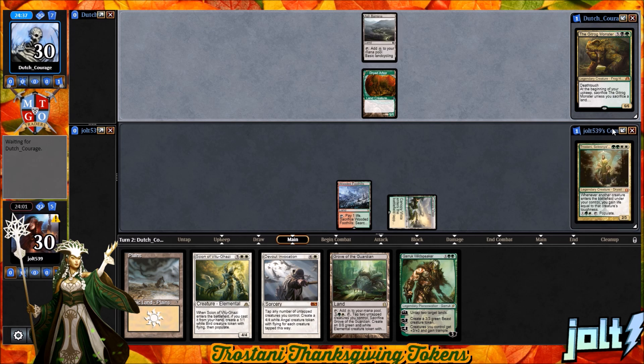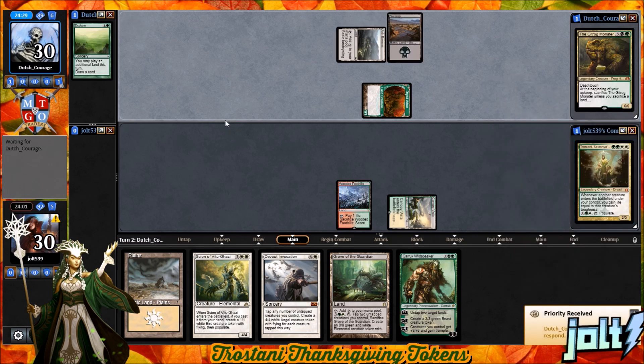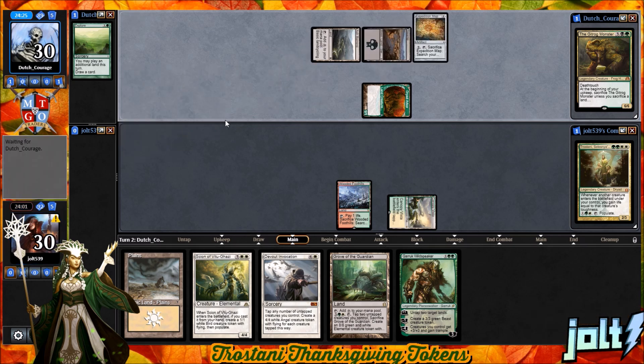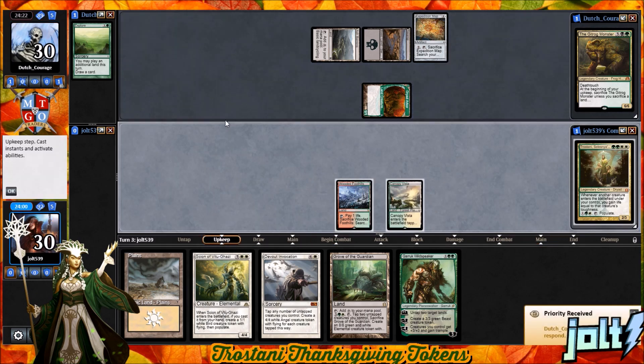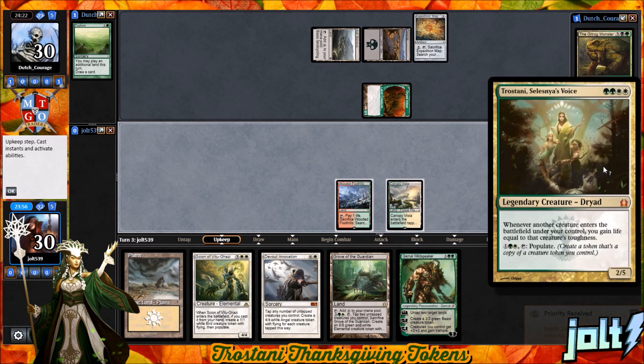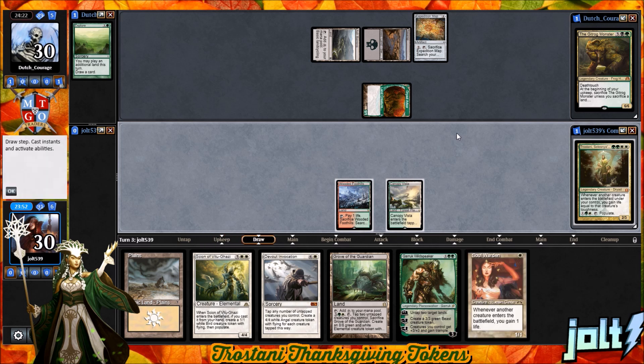If you're new to the channel, I like to bust out holiday decks and have some fun. Trostani is our Thanksgiving token deck — I did one last year. I was trying to think of a good Thanksgiving commander. You could do Zedruu if you wanted to, because he's giving a lot of stuff, but it doesn't really feel Thanksgiving. It doesn't feel that warming. I felt like tokens and a lot of life gain fits — it kind of looks like Thanksgiving if you want to call it that.